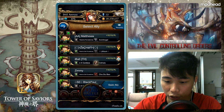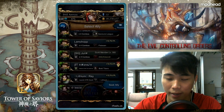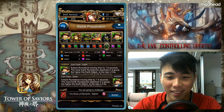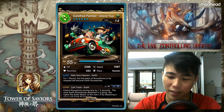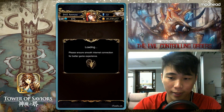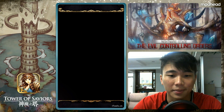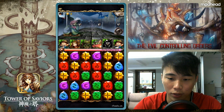This is featuring a bit of a new team. I'm quite hyped to use this team. Uncle Two — CD skill 5, CD 14 — is a bit ridiculous to use. Anyway, let's head into the battle.